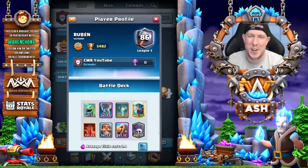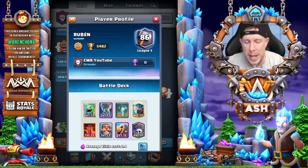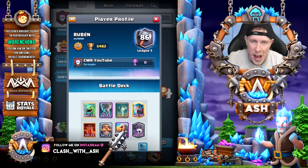Hey guys, what's going on? It is Ash here coming at you today in Clash Royale. I am joined by my man Ruben. Check him out guys — Top 100 Ladder with a level 11 Graveyard, level 12 Bar Barrel. This guy's a beast.